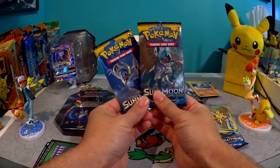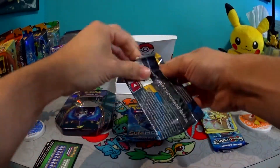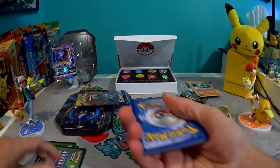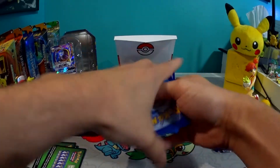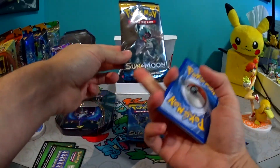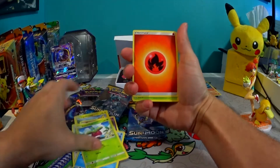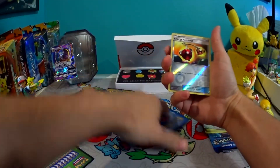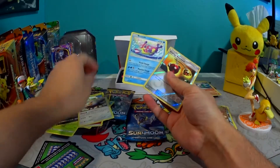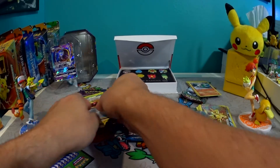And we're getting to the good part — Sun and Moon. We'll end with Lunala. Decidueye, you're first buddy. Give me something good, something that I need. The Sun and Moon packs come with 11 cards, not the 10 that they say, because they give you an energy. This is our Rare and our Reverse — energy retrieval, which I could use. That's not bad.